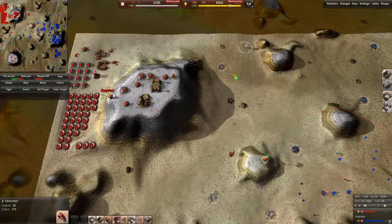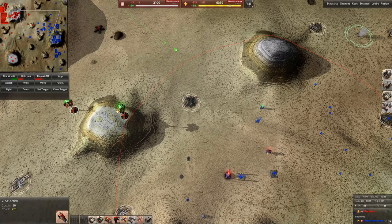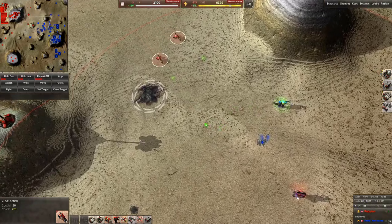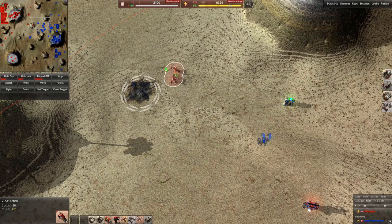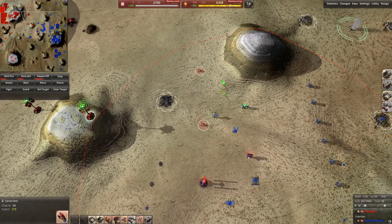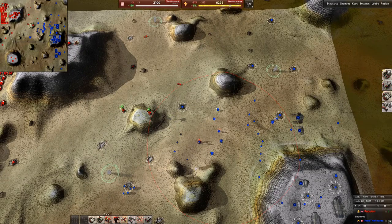Another way of decloaking units is through getting too close to them. Each stealthy unit has a small area around it where if you get too close, they will decloak the unit. We move close in here and we spot this target — but then as soon as we move away, it recloaks. So you need to be paying attention to where they are when you're trying to decloak units.